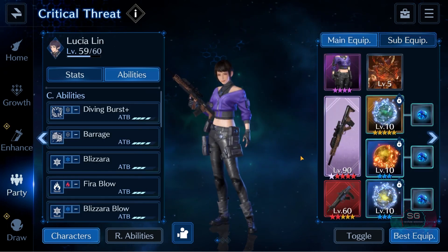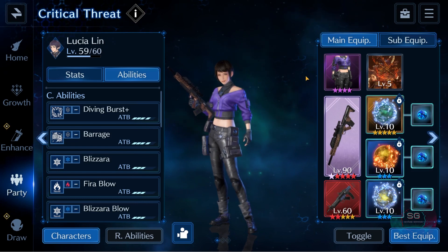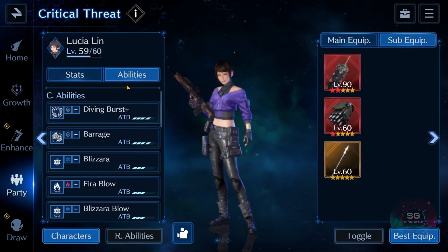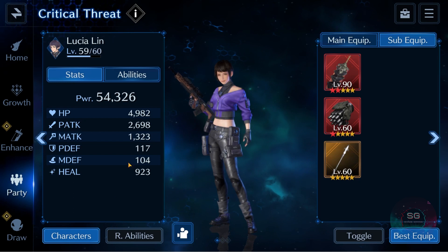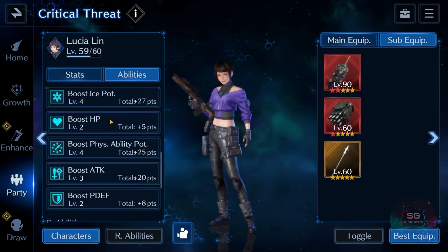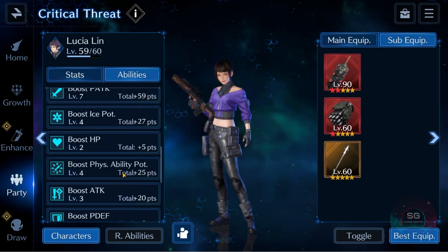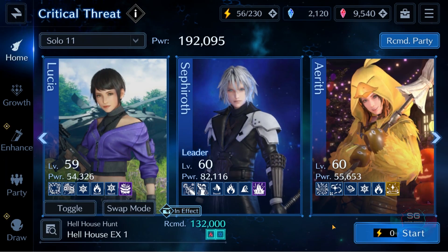I'm bringing Lucia as support to boost Sephiroth's AoE damage with her Bald Eagle, which I've also had a few copies of, and then my random level 60 gear — I need to start upgrading some of my weapons. Her sub weapons also have a few level 60s. She's got nearly 5k HP, 2.7 physical, Boost P Attack 7, Ice Potency 4, and Physical Ability Potency 4. Only Sephiroth is really kitted out; the other two are pretty standard.